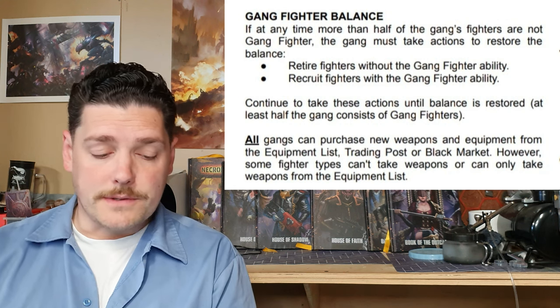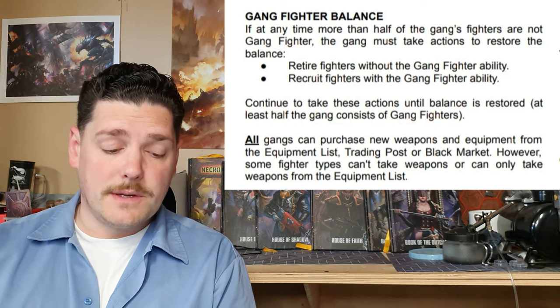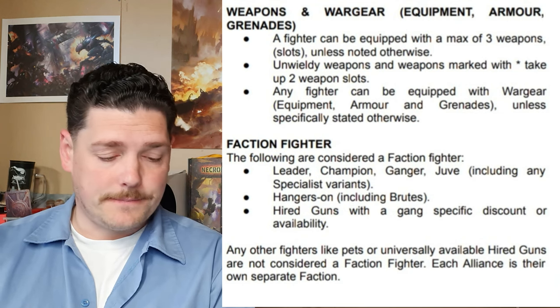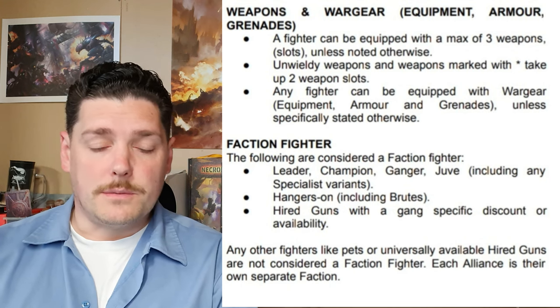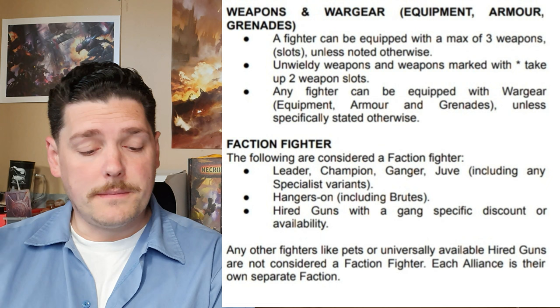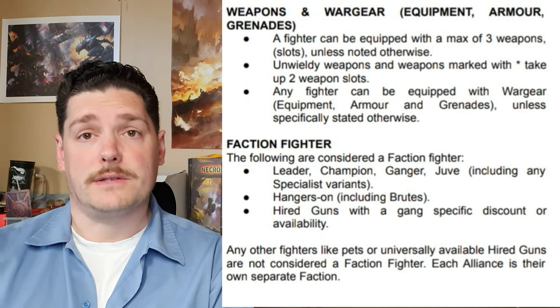All gangs can purchase new weapons and equipment from the equipment list, trading post, or black market. However, some fighter types can't take weapons or can only take weapons from the equipment list. Weapons and war gear: a fighter can be equipped with a maximum of three weapon slots unless noted otherwise. Unwieldy weapons and weapons marked with an asterisk take two weapon slots typically. Any fighter can be equipped with war gear, equipment, armour and grenades, unless specifically stated otherwise in that fighter's profile.